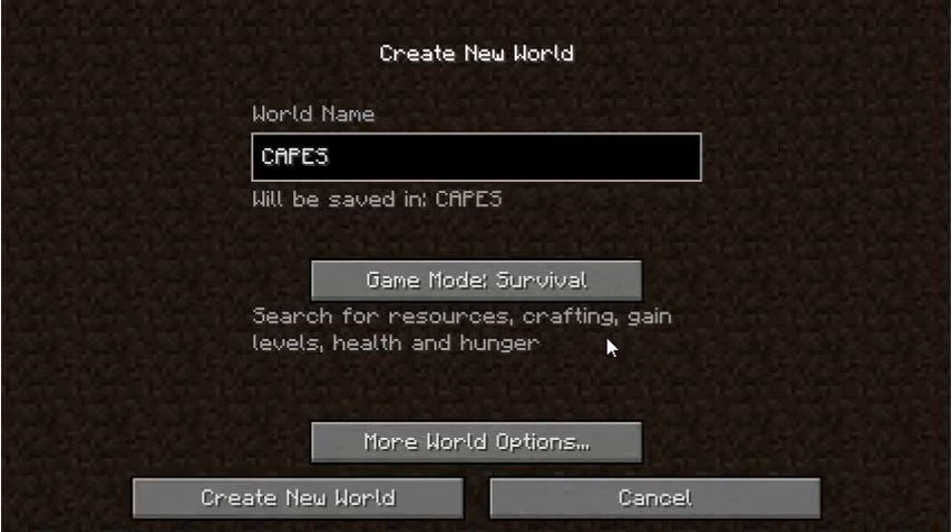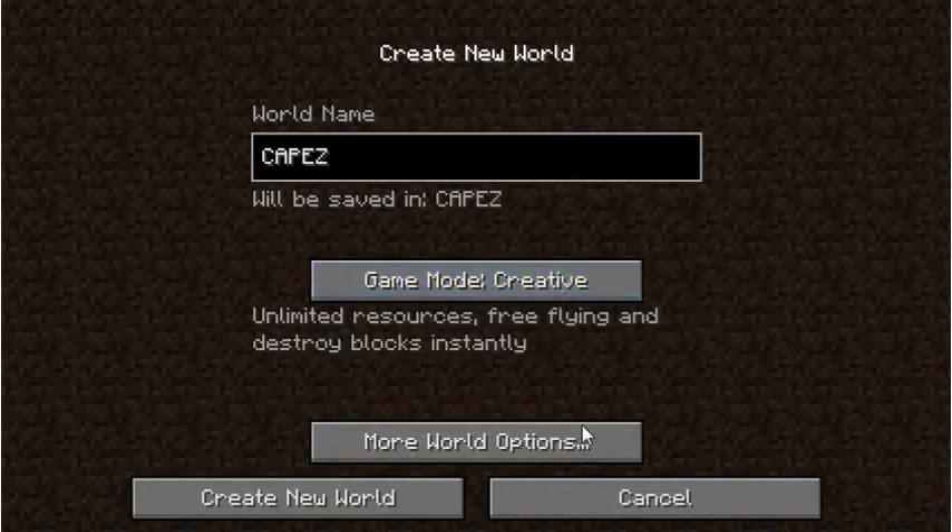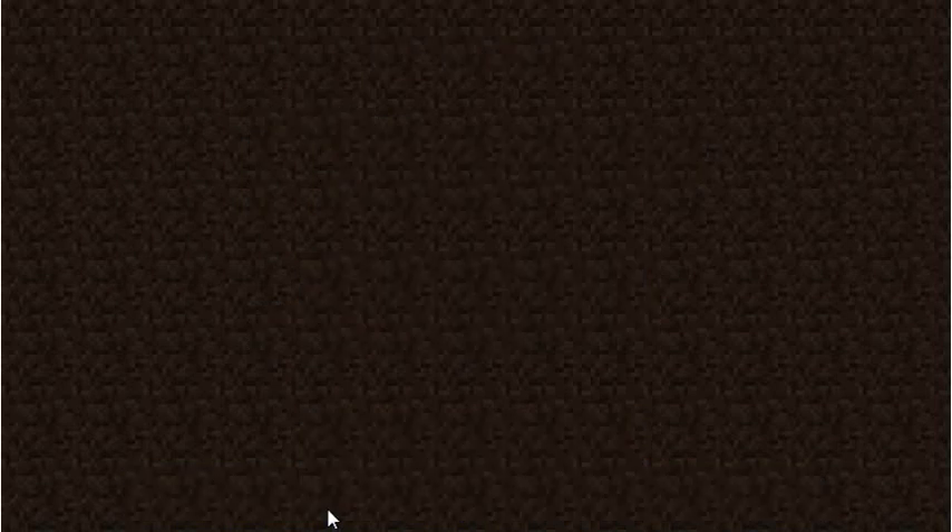Capes — with Z's. Let's do Creative, Create New World. This is a really simple mod and it's really nice looking to wear a cape. Like I said earlier, only people who also have the mod are allowed to see your cape, and also yourself.